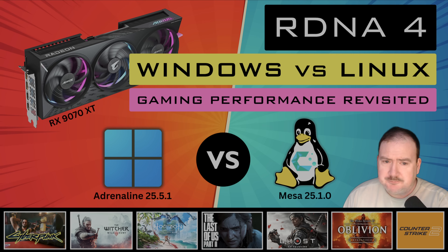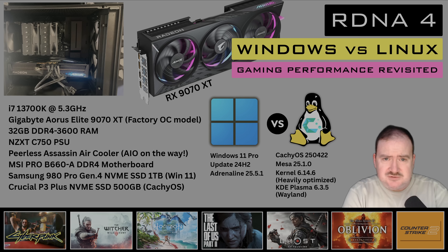Let's look at the platform used for testing. It's an Intel i7-13700K processor running at stock speeds. For the GPU, it's specifically the Gigabyte Aorus Elite RX 9070 XT factory OC model, which runs 150 MHz above the standard core frequency. 32 GB of DDR4 3600 RAM and Gen 4 SSDs.